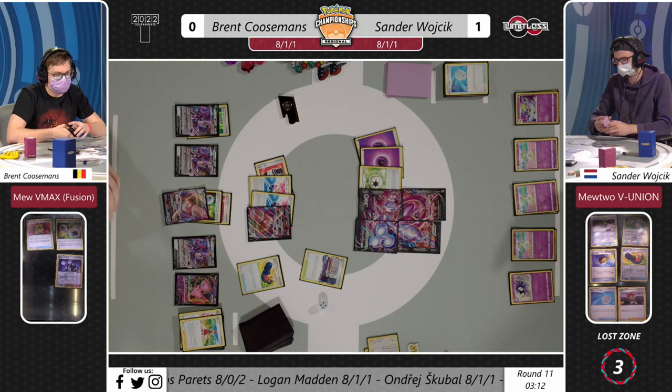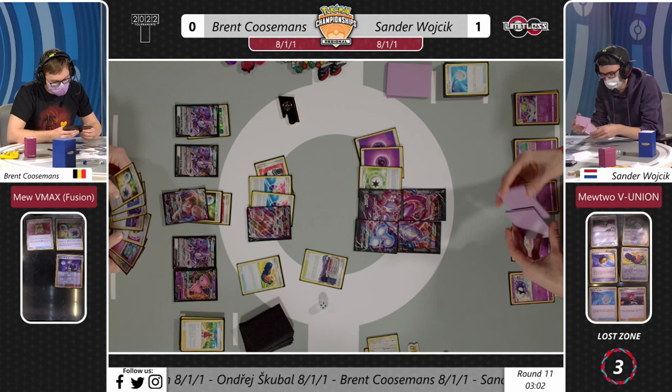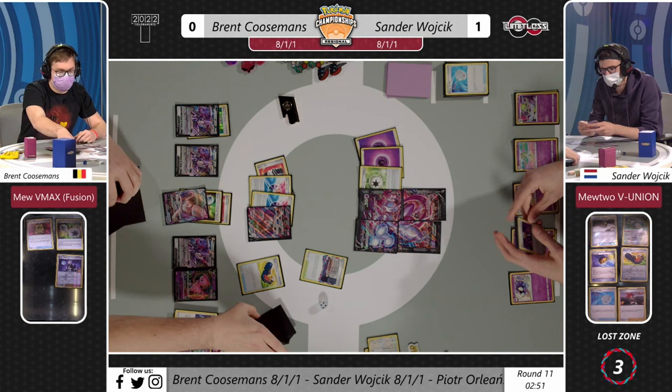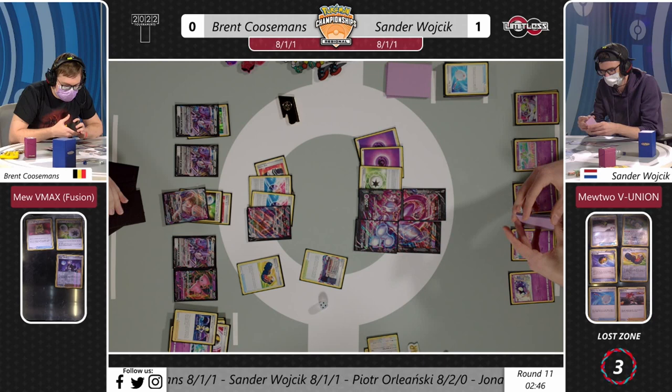Back over to Brent - Trekking Shoes, Serena goes. If there's somehow a way to KO the V-Union, that's the three prizes he needs to win this game. Sander's already identifying the situation - there's one Power Tablet, but one was in the prizes and now Brent's been able to take that. It's just coming down to how Brent is going to play out this turn. Sander has gone all in with his Mewtwo V-Union right now - interestingly there's no bench space open for Meloetta since Murderous Echo is never an option without Fusion Energies.